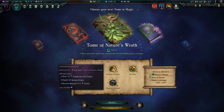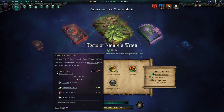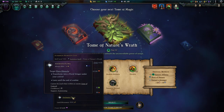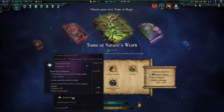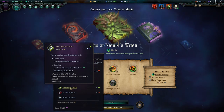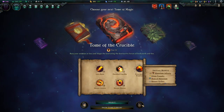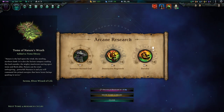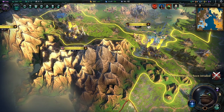The Horned God has 32 and 30 attack, plus potent summoning abilities - he can animate flora, which is pretty decent. He is a level 5 unit, same as the Golden Golem. So let's go with the Tome of Nature's Wrath and skip through the animation to force our way through to summoning the Horned God, as that is what we would like to have.